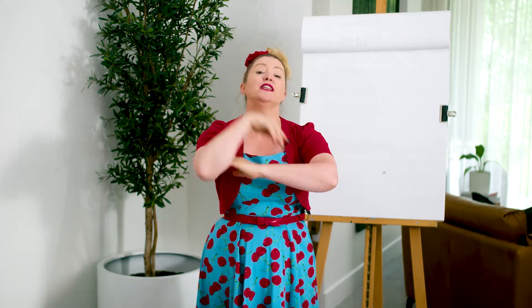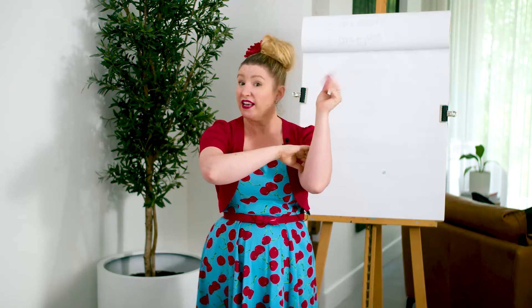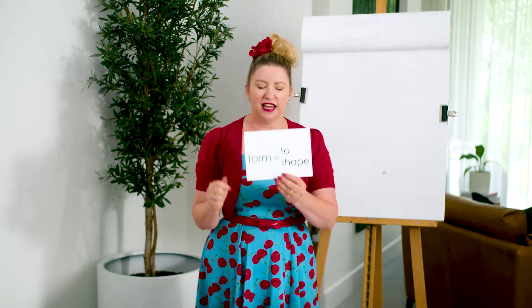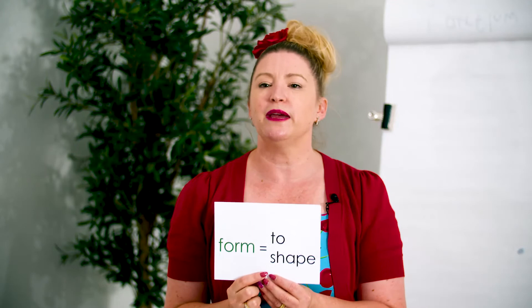How about a root? Last week we did a root. A root is a part of a word that can generally not stand on its own. A root word part needs to be joined with a prefix or a suffix. The root that we've learnt is 'form', which means to shape.